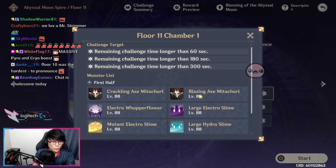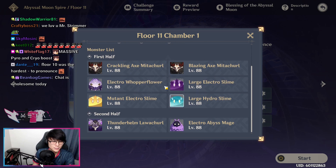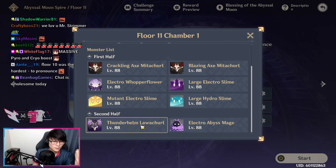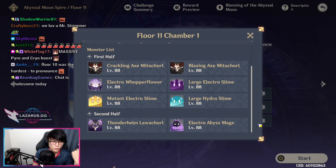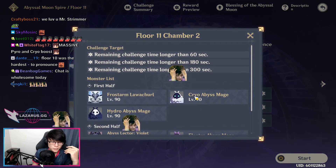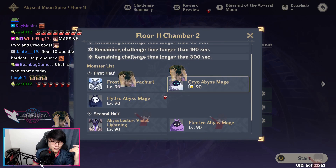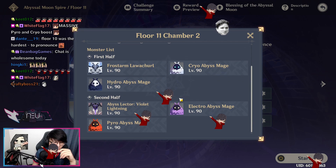For Chamber 1, it's just a matter of killing the Mitachurls first as well as a bunch of Whopperflowers — they just spawn like crazy. Second half, the Thunder Lawachurl will spawn on a different side than the Electro Abyss Mage, but they will come to each other anyway, so just focus on one of them. Chamber 2, I recommend bringing a Pyro unit to get rid of these shields, and then you can use an Anemo unit to get rid of the Hydro Shield in conjunction — bring Pyro and an Anemo. It should make it pretty easy.